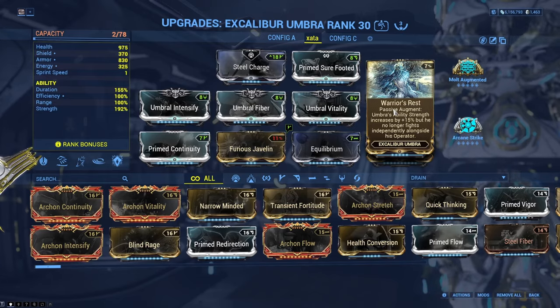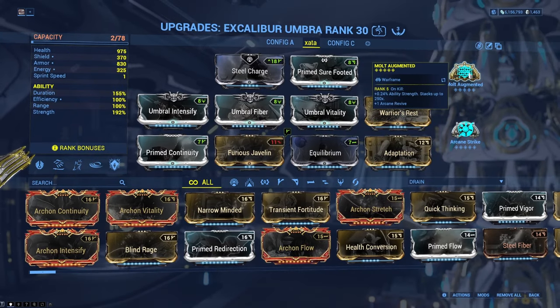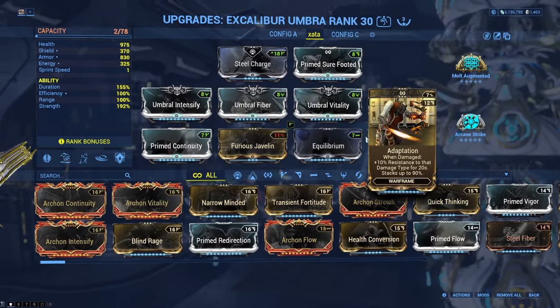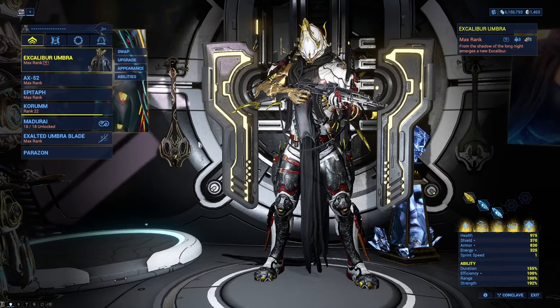Other than that, this build is pretty self-explanatory. Good duration, good strength. Arcane Strike to make melee attack faster. Augmented for more strength. Adaptation is enough to not die when you combine it with the Blind. Because this is just general melee buffing, you could use any good melee, and I have a couple examples.